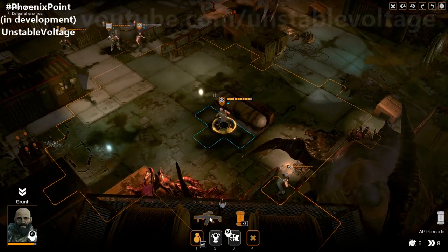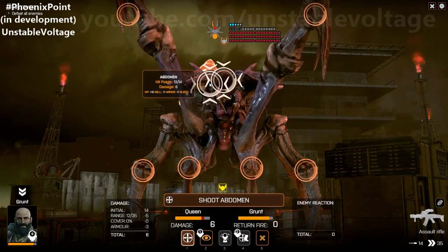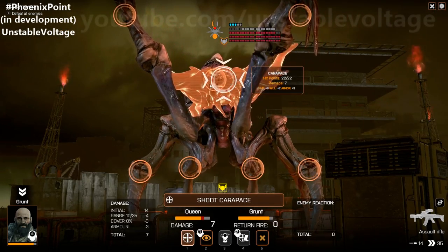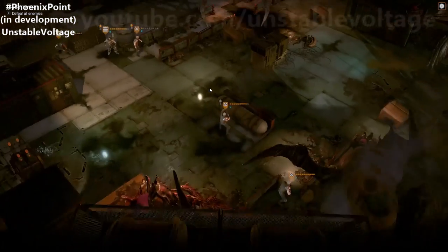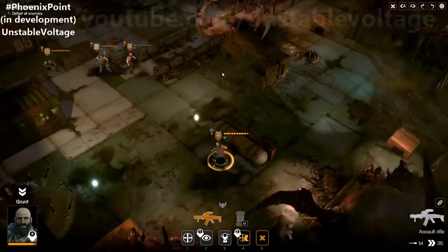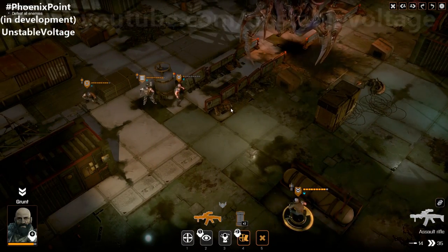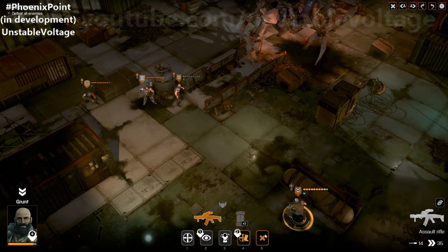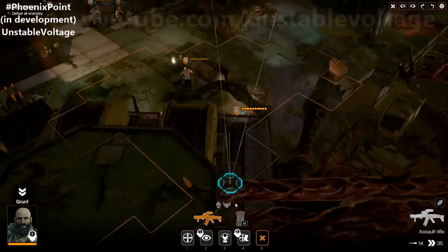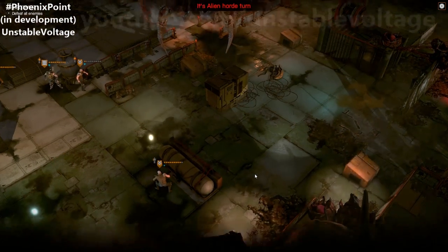We're a bit too far away for the grenade, so we'll take a shot. The queen has the ability to produce larvae that are quite annoying. I meant to shoot at the abdomen — it's a little difficult with multiple targets overlapping. That's something that will be worked on in the final game. You've used all of your actions, so that should now be the alien's turn.